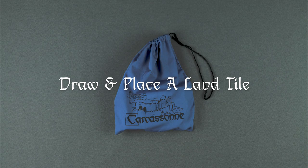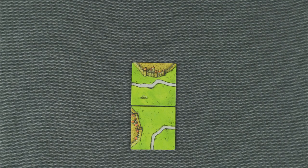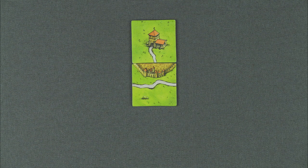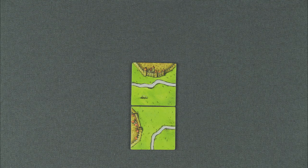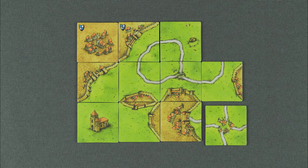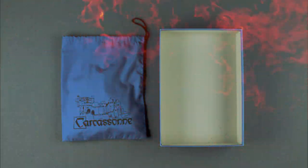Draw and place a land tile. Draw a land tile face up, then place it next to a previously laid tile. Land tiles must be placed orthogonally adjacent to another tile, not diagonally. Depending on the tile, you will have a few options when placing it — you could connect a city, a road, a monastery, or a field. In the rare case that you draw a land tile but cannot connect it anywhere, simply place it in the box until the next game.